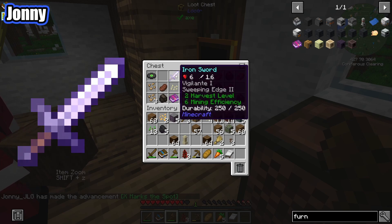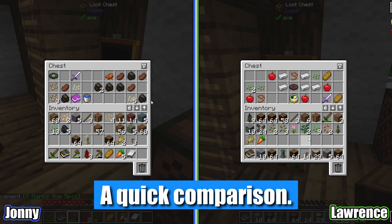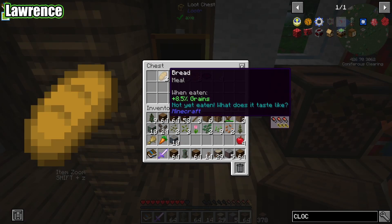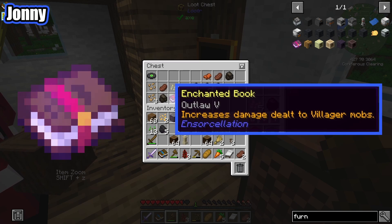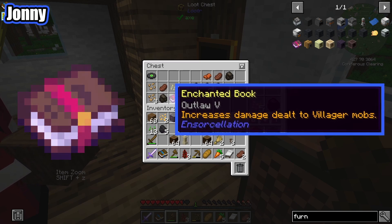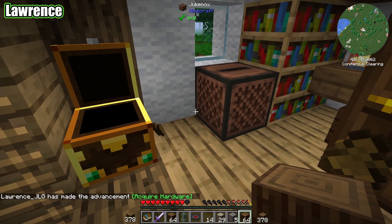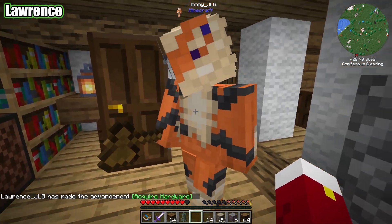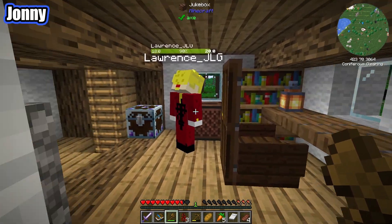There's a jukebox! I've got some apples and some bread. I got some steak, I've got an iron sword as well. I also have a clock so we can tell what time it is. I have an Outlaw 5 enchantment — increases damage dealt to villager mobs — Knockback 1 and Soulbound. A bucket of water is kind of nice. Oh, I have a music disc, and there's a jukebox right there — lovely! Some nice music to dance to!